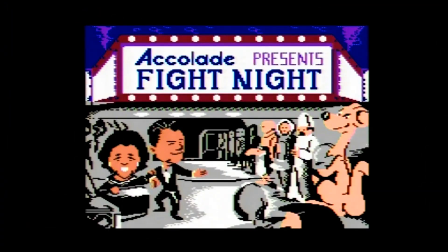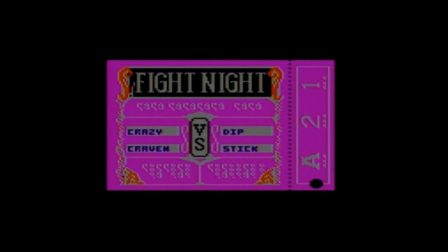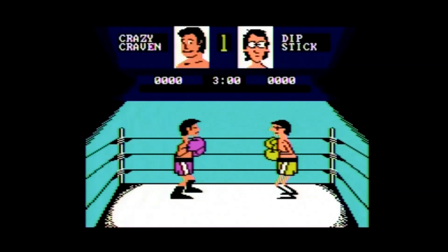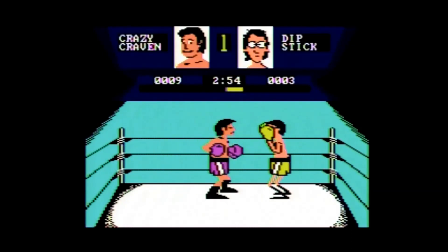Fight Night was published by Atari and carries a copyright year of 1988. It is based on the 1985 Accolade computer game and was most likely published by Atari in response to the popularity of Mike Tyson's Punch-Out on the NES. Fight Night is also not related to the Fight Night series published by Electronic Arts many years later.